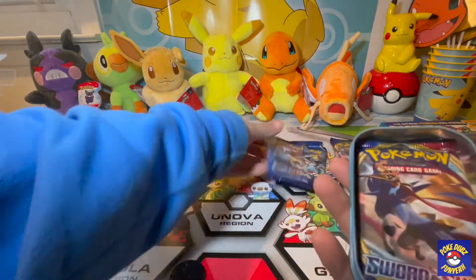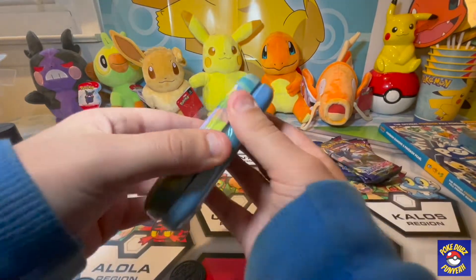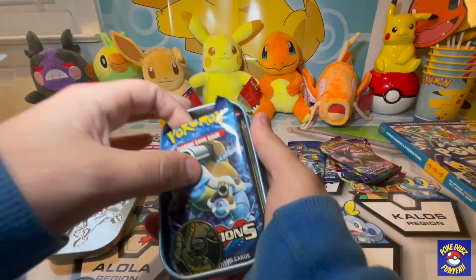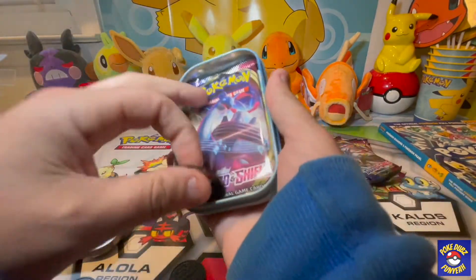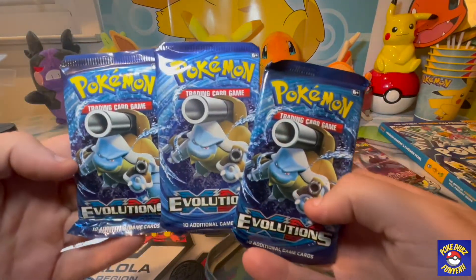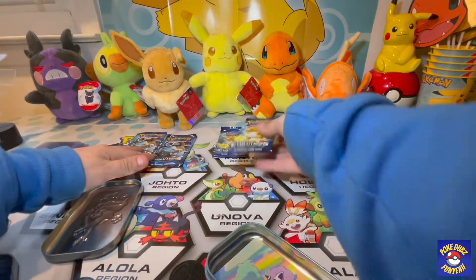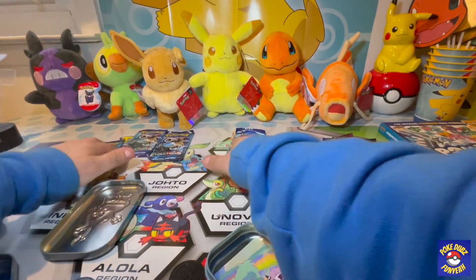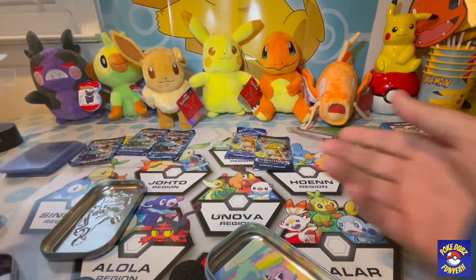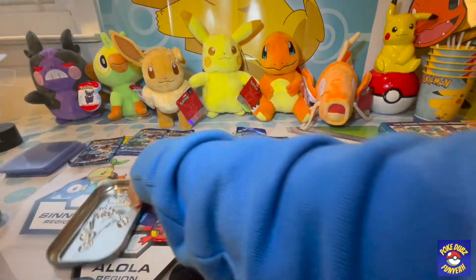We do not have the reverse foil. It's all Blastoise today! Last time we had three Venusaurs, this time we got three Blastoise — that's pretty cool — and two Raichus. Who would win: three Blastoise or two Raichus? Tell me in the comments. Electric versus water. We're gonna open the Sword and Shield packs first.